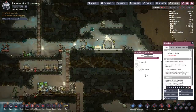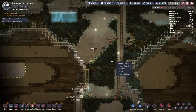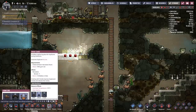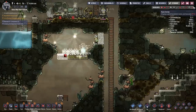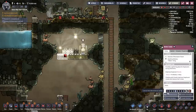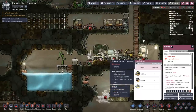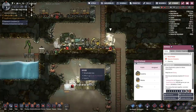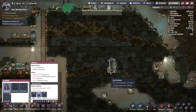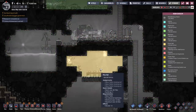I'll set the ration box and set it lower so dupes move food from one box to the other. I'll slap down a couple mess tables and add a water cooler and door to make it a mess hall. I should set up the outhouses in a better location with a sink out front so germs don't keep spreading around. Right now it's not that bad, but if the food keeps going up, it'll get out of hand. Checking the room overlay — mess hall. Nice.